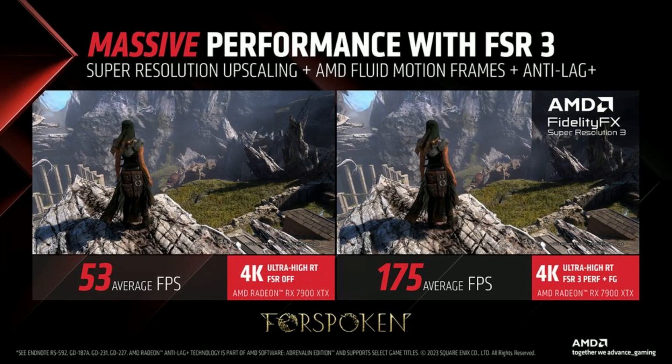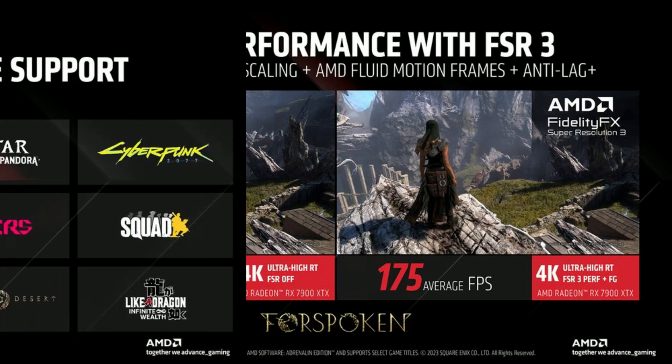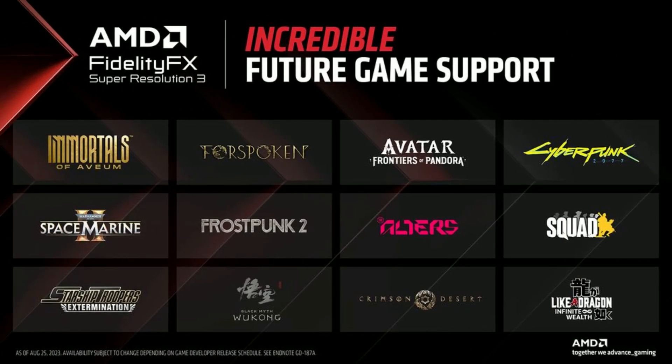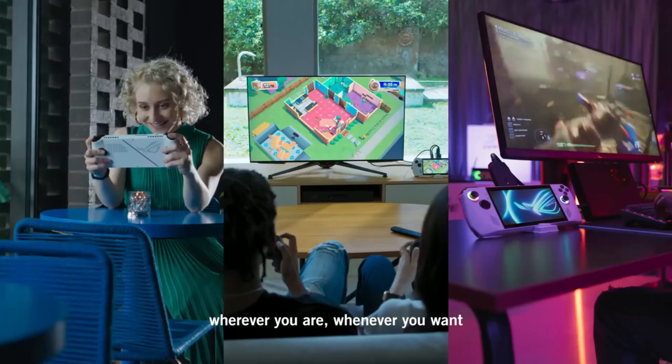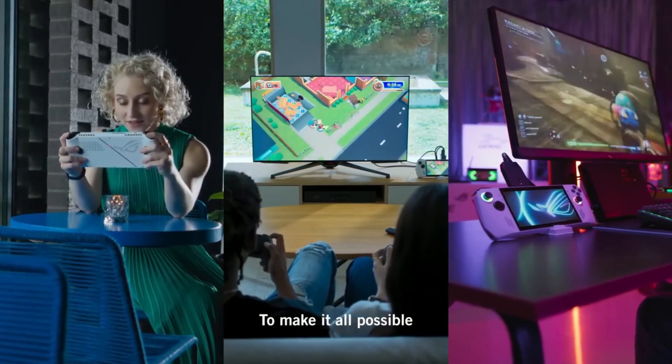Last in the news, it looks like we're getting FSR3 support for the ROG Ally, which is really exciting. As you can see, it's going to bring a significant FPS increase — with Forspoken it's bringing FPS up to 175, compared to 53 without it, which is absolutely nuts. We can also see the future games that are going to support it. Just like FSR2, the list started small but grew over time, and newer triple-A releases started supporting it. This makes the device more future-proof. Can't wait to test this out — let me know in the comments if you're excited about FSR3!